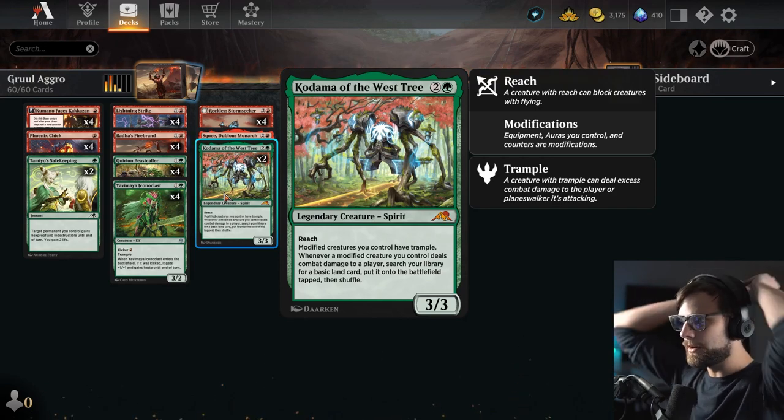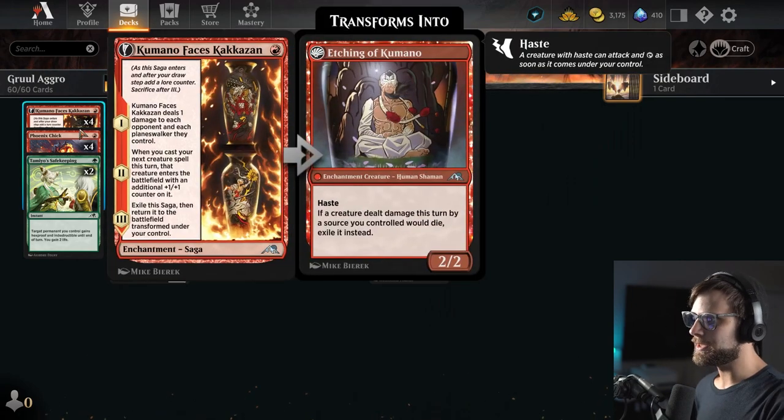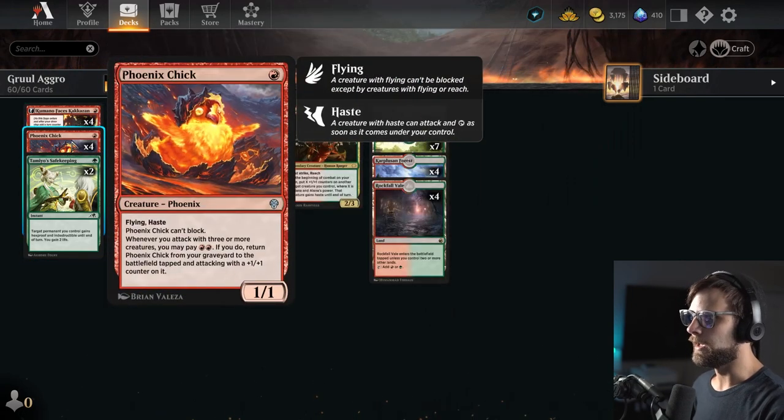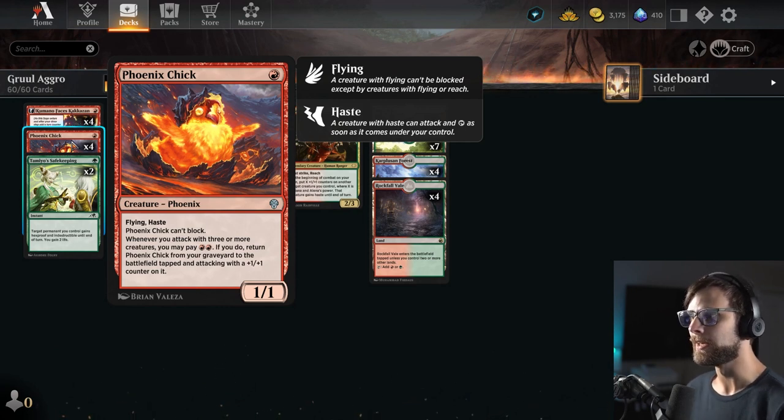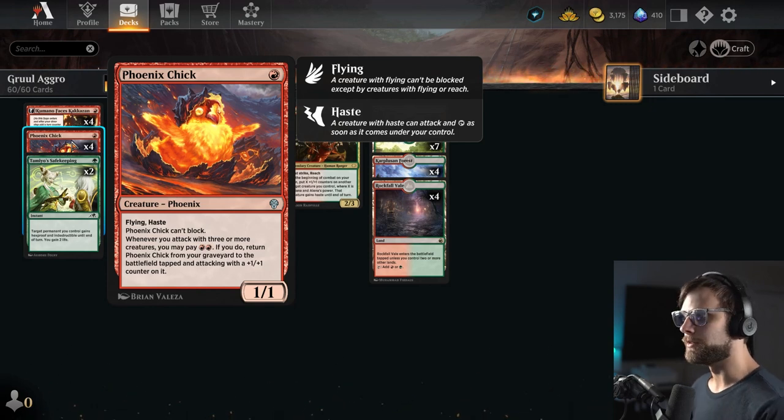This deck is very aggressive, as you can probably tell. We do have the etching. We also have Phoenix Chick, which has flying and haste. It can't block, but whenever you attack with three or more creatures, you can pay two red to return it from the graveyard to the battlefield tapped and attacking with a +1/+1 counter on it. So again, that modified sub-theme really popping through here.